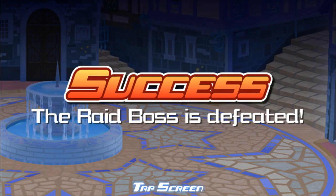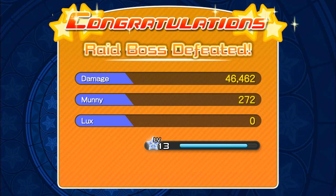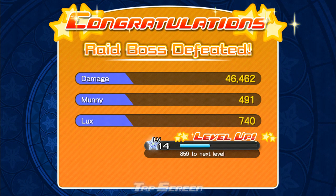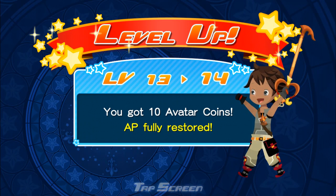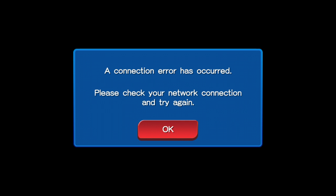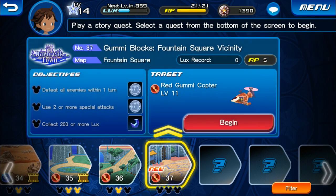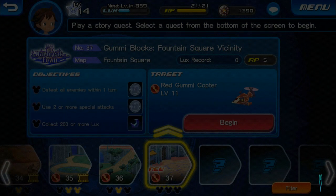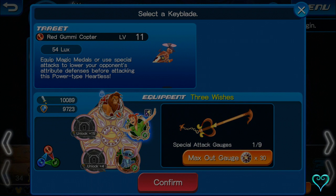And we've defeated the raid boss here and we do get a lot of stuff from defeating it. 46,462 points, 491 money, 740 lux here guys — so that's pretty much it, and we do level up to level 14, and we get 10 avatar coins, pretty cool. There's a connection issue there, let's go ahead and log back in. It has been doing well but it does log in much faster than it did before. So let's check the raid results — we did get a couple of things there.